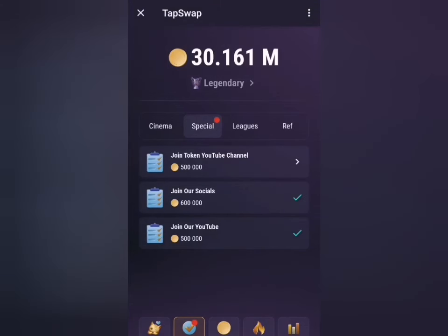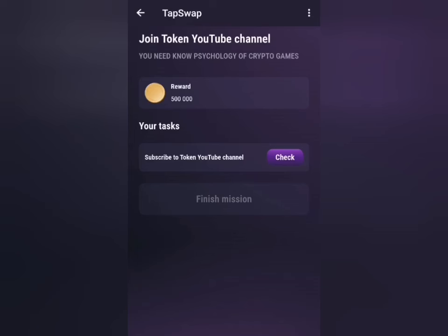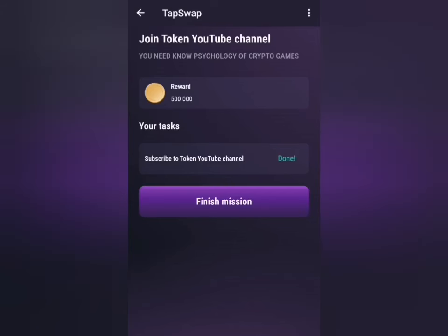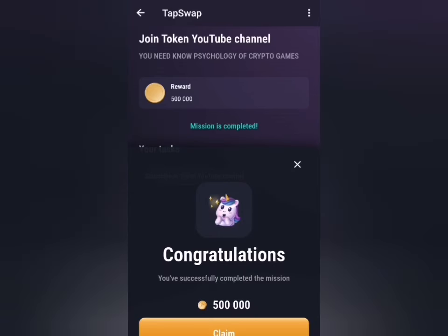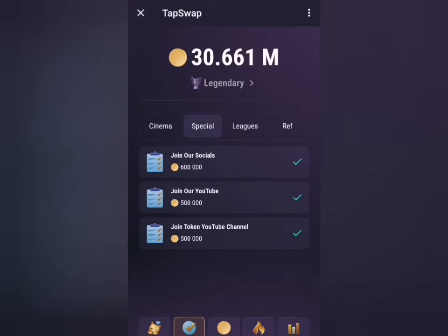Another thing: click on the Specials tab and you can see 'Join the YouTube Channel.' Click on 'Check,' then 'Finish Mission.' When you click on Finish Mission, you also receive 500,000 coins. That's about that for claiming the rewards for today. Join me tomorrow again for the next daily combo for Tap Swap blockchain.